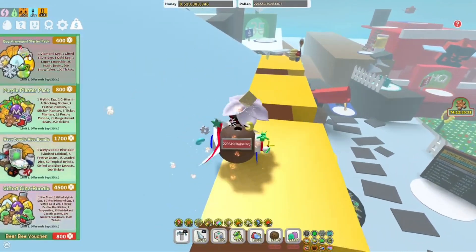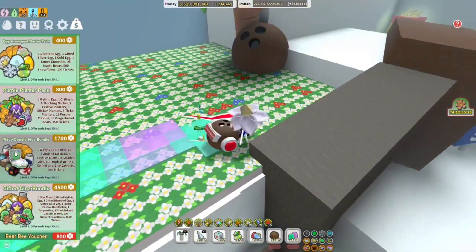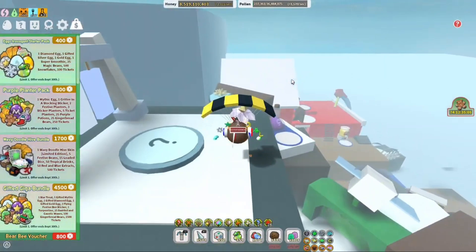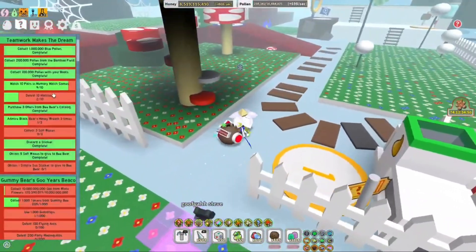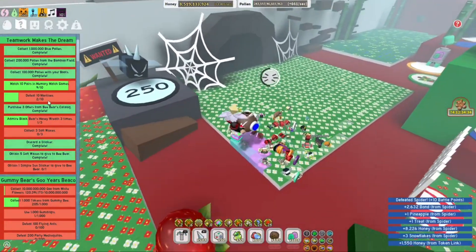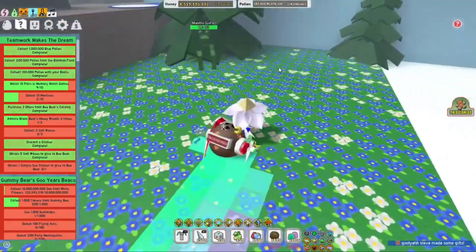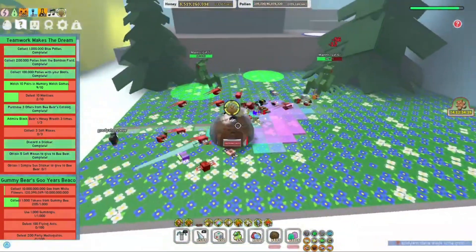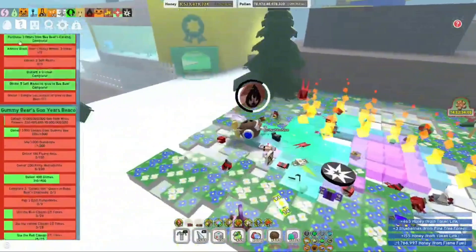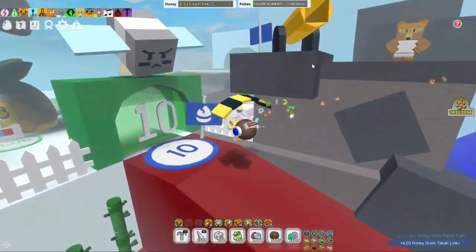I did get some Robux so we can buy some of these packs — I'm not going to do that yet, I want to save that for a different video. Make sure you subscribe or hit the bell so you see when that comes out. For the 'Teamwork Makes the Dream Work' quest, we have to pair one more, kill eight more mantises, claim the wreath two more times, collect three soft wax, and obtain a simple sun sticker. I'm really glad they nerfed the quests, because for lower level quests like Science Bear, you needed a traffic light sticker which was very hard to get.